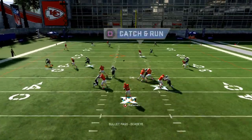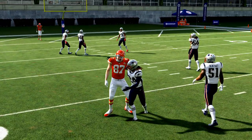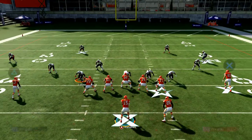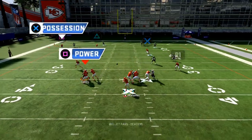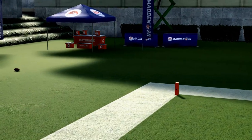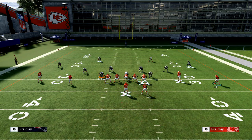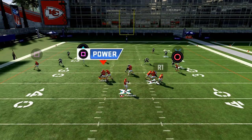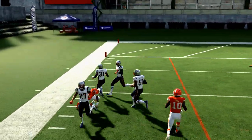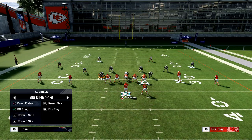If triangle is covered, you typically have that in-route because you have Travis Kelce there — that'll get wide open as well. If they run cover four and everything's covered with hard flats to take away your drag route, what's going to be left open is you'll be able to hit that comeback right when he turns around for a pretty big gain.